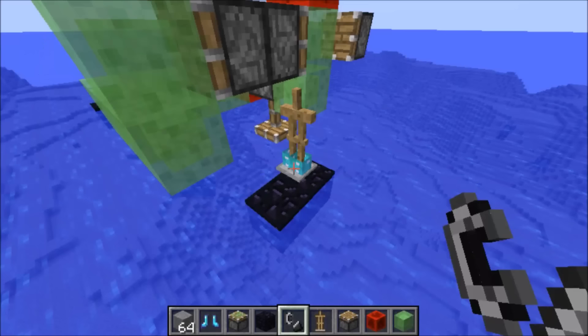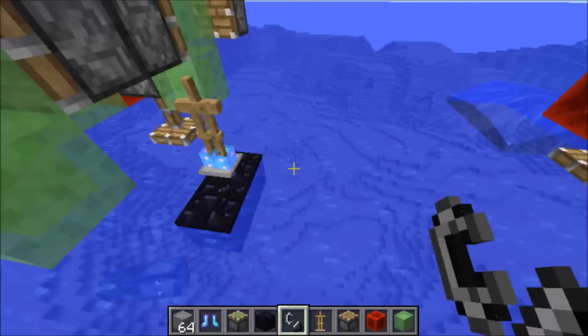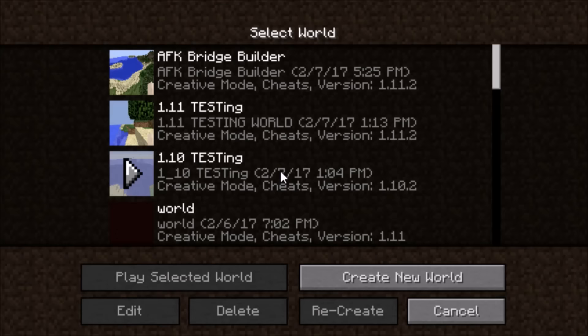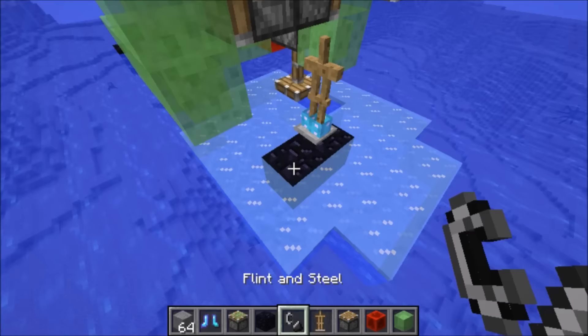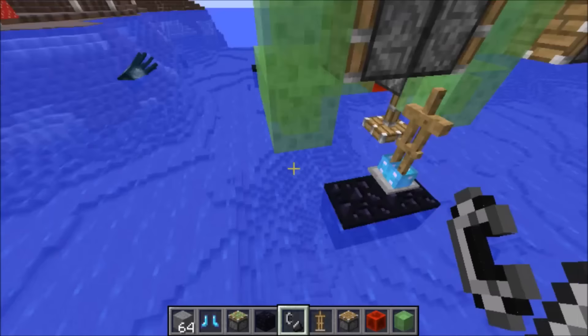Ever since the very first snapshot with the frostwalker boots, there has been a really weird bug in the game where the frostwalker boots on any type of entity will actually cause the area to be frosted once the area is reloaded. So if I log out and then reload the area, you can see that it automatically puts down frosted ice here, which is really strange. This also occurs if you leave the chunks and then come back again, or if you go through the nether — it would cause this entity's frostwalker boots to actually frost the area.